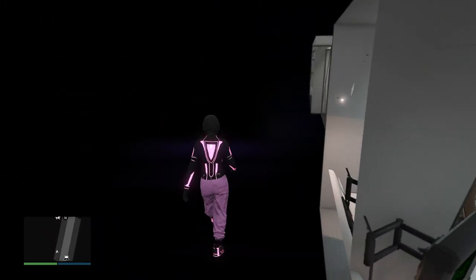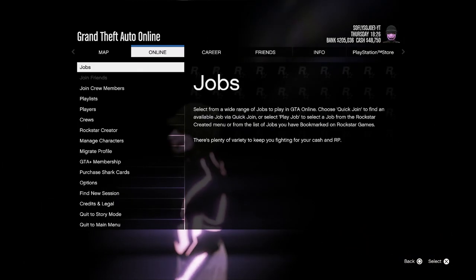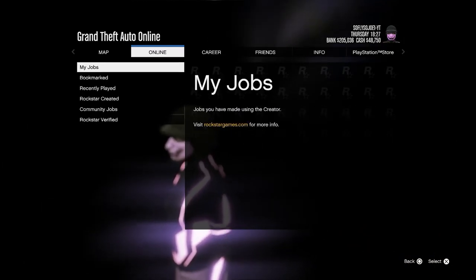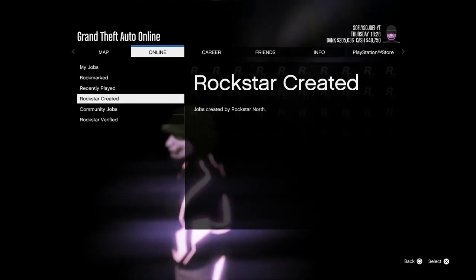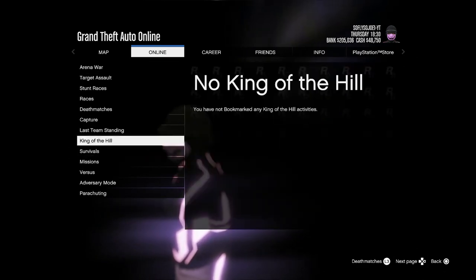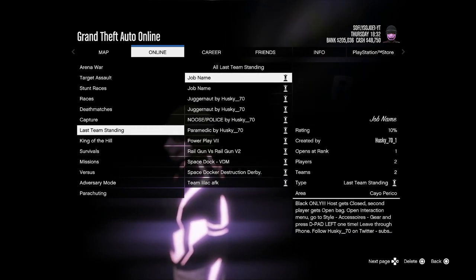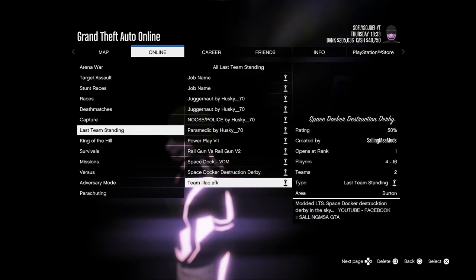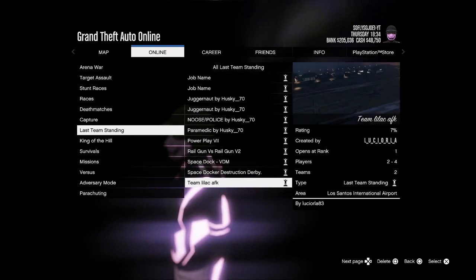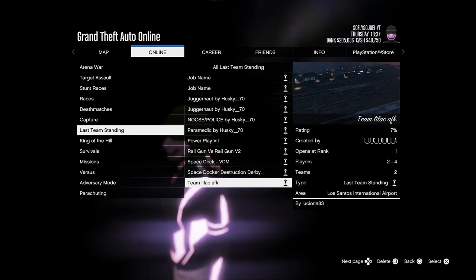For the two-player method, navigate to Start, go to Online, go to Jobs, go to Play Jobs, go to Bookmarks, and go to Last Team Standing. Down there you'll see Team Lilic AFK — that's going to be the two-player method for 999 eliminate rounds and eliminate money and RP.